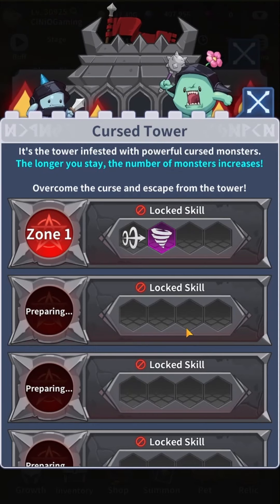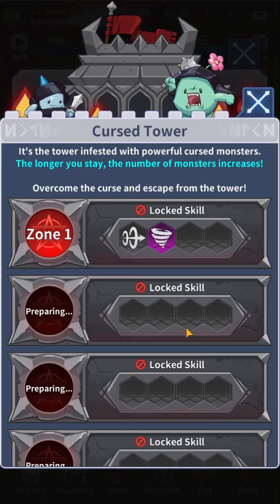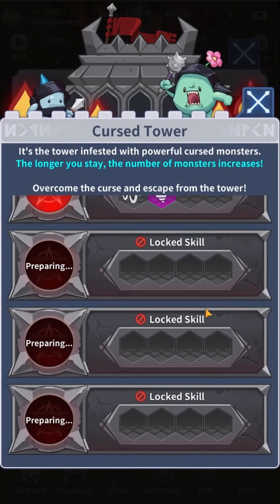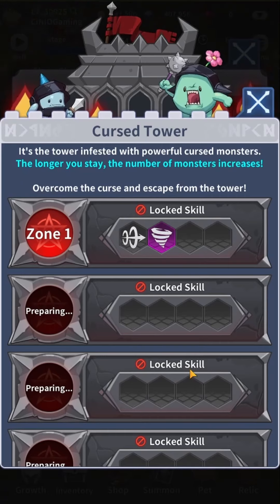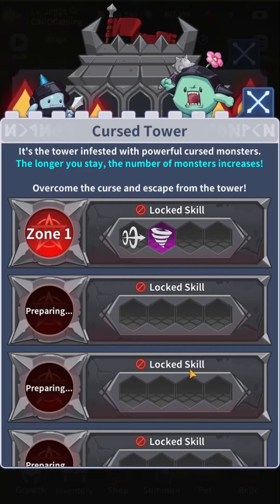With the Cursed Tower it's slightly different as you are very limited on what you can do. We currently only have a Zone 1 release, but Zone 2 is already in preparation and with the next update we should probably see it unlock. So it seems like every patch or update may bring a new zone. We're only talking about 4 different zones total, and once you clear something you are unable to come back — so you complete it once and those are the maximum rewards you can get.